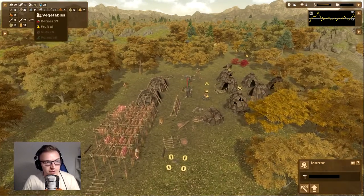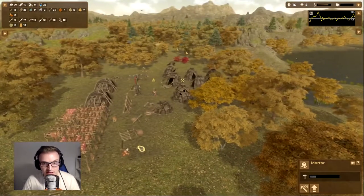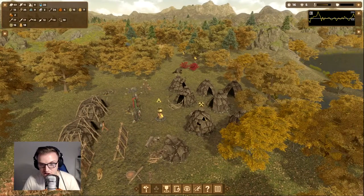We can finally have some bread, which would be good — another type of food. We've currently got loads of meat, we're fine for fish, and we've got our berries and fruit, though that's going to start to decay no doubt by the time we get into autumn.